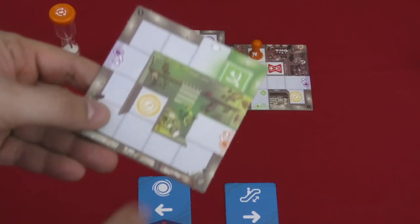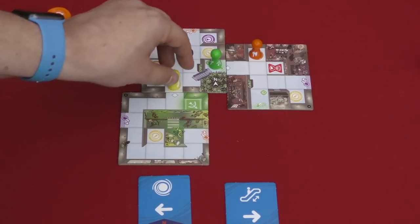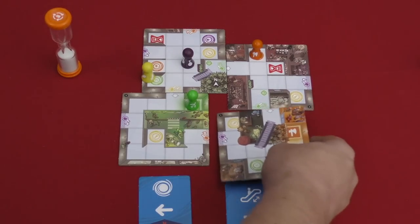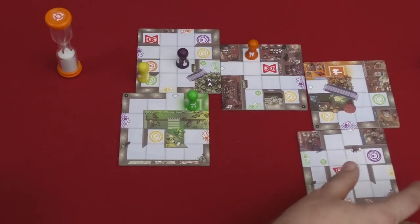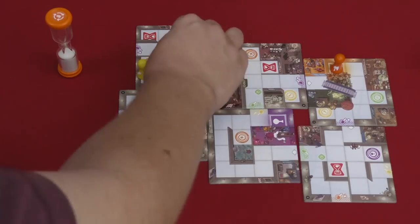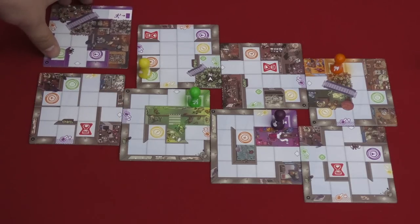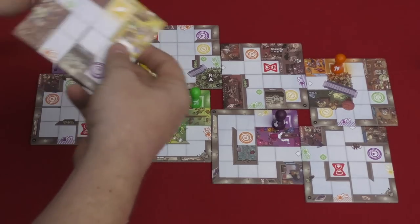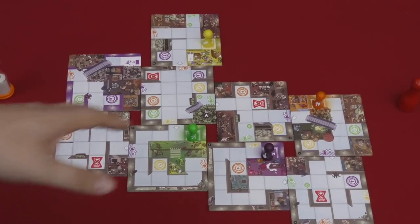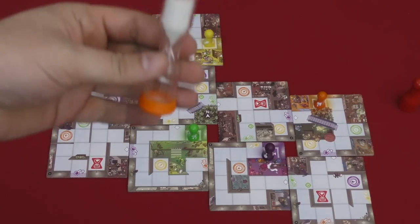Players are going to be continually turning these tiles over, looking for the items that need to be stolen. So let's say the yellow pawn discovers this tile — then you're going to want to get them out of the way, get the green pawn on their spot. Once you've discovered all the spots and managed to get everybody to their spots simultaneously, boom, you all steal. Then you need to get everyone out the exit, and you need to do that before time runs out.